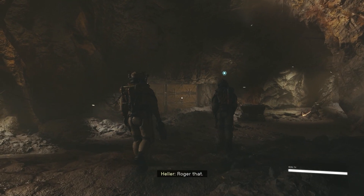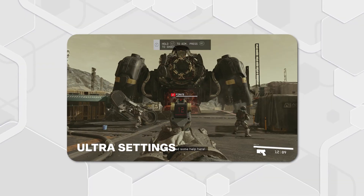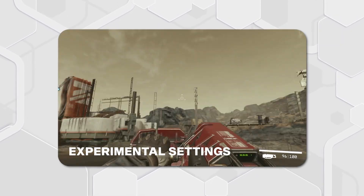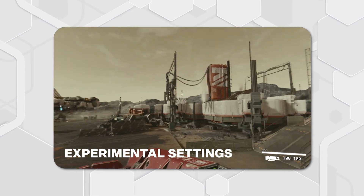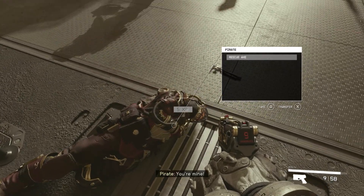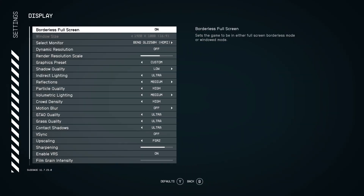Upon booting up Starfield, I was met with a bunch of performance issues. I tried ultra settings at first, and then high, and then medium, and it took hours of experimenting with the game as a slideshow to reach the point where it looked great and maintained decent frame rates. So here are all of my settings.